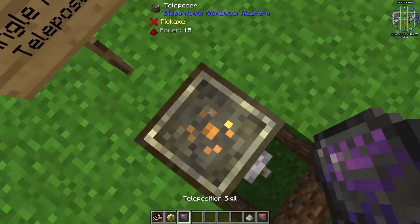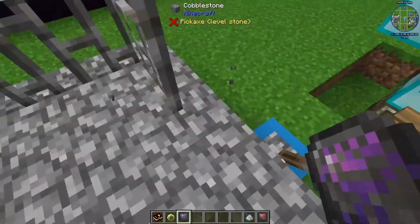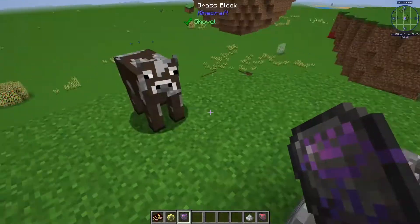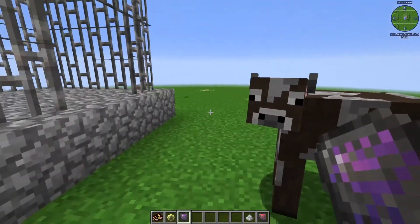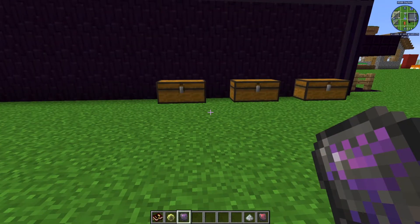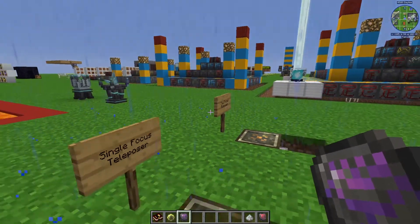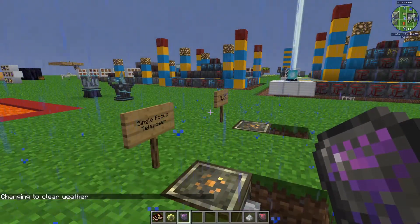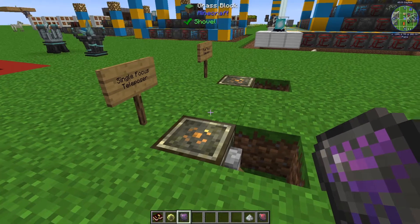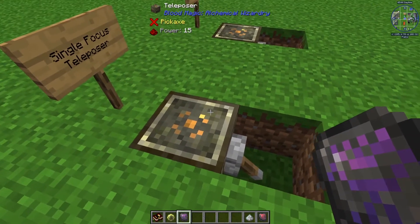To relink it, hold Shift and right-click again on a different Teleposer and now that one is linked. When you activate the sigil to return, it will use the same amount of life points that a standard Teleposer would use. So depending on how far away you are, the amount of blood removed will be the same as whatever the Teleposer would cost at that distance.